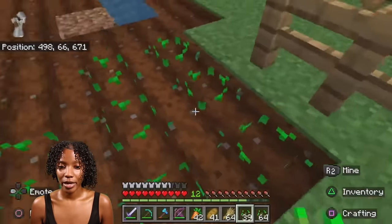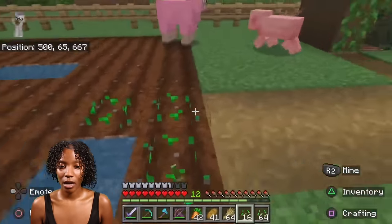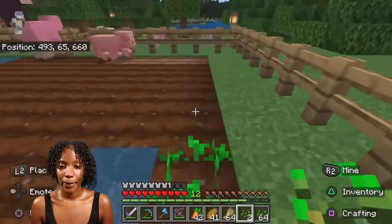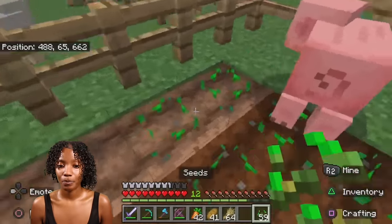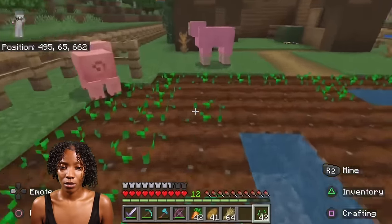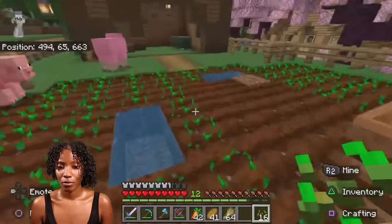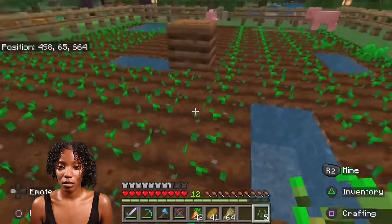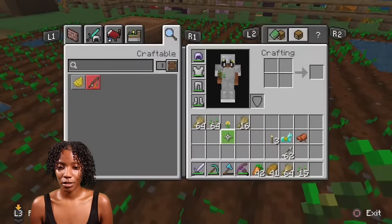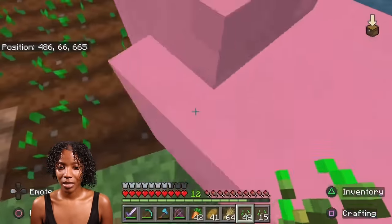Let's plant our stuff back. This looks so nice — my sheep can come in and leave, they're still gonna be there. Hopefully we'll find a desert — that's my goal. We're gonna find a desert. Because we can make some green dye — I haven't seen a green sheep or anything. We got 15 and 64.